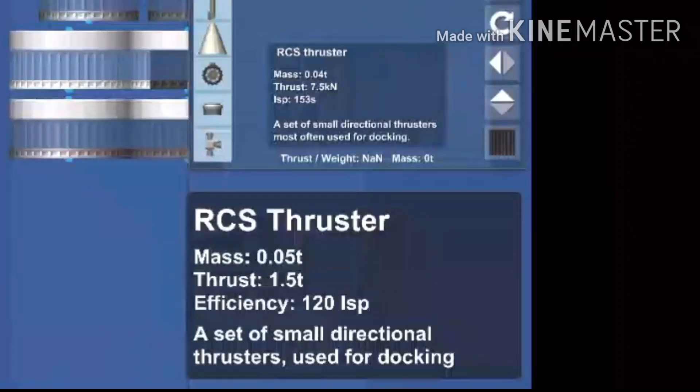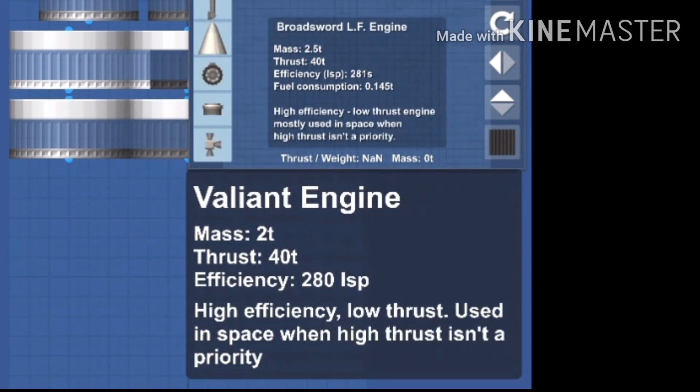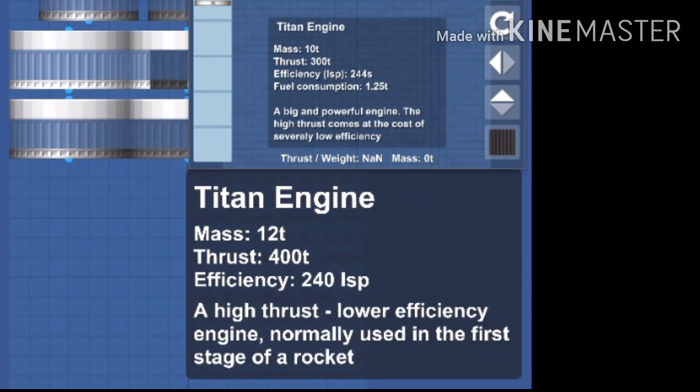The RCS thruster mass has increased to 0.05, its thrust has doubled and its efficiency has decreased. The Grasshopper engine has been renamed to the Colibri engine — its thrust and efficiency have both increased. The Broadsword has been renamed to the Valiant engine, with mass reduced by half a ton and efficiency reduced marginally. The Hawk engine has lost some weight while gaining a little thrust and efficiency. The Frontier engine is lighter and more efficient but has less thrust. The Titan engine is heavier and less efficient but has significantly increased thrust, and it also feels like its fuel consumption has increased by a lot.